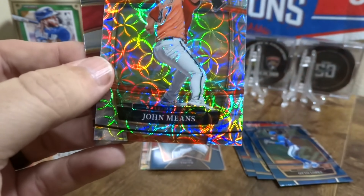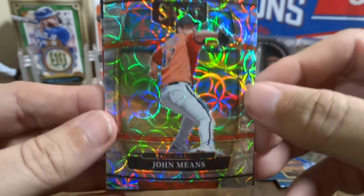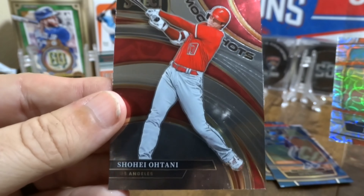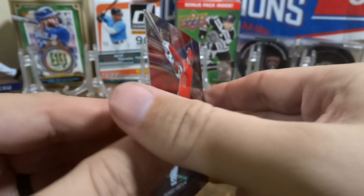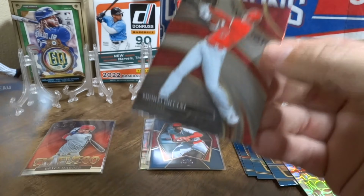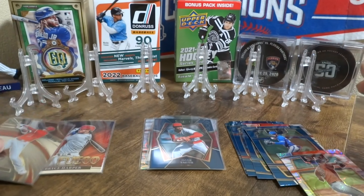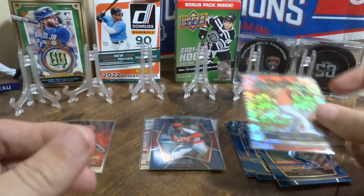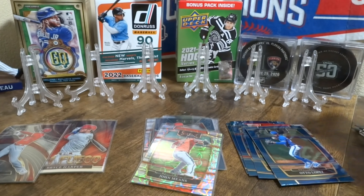We got that John Means again in that prism — circle prism, I don't know what it's called. And then we got a Shohei Ohtani Moonshots — very cool! I don't think these are numbered — yeah, this one is not numbered. Pretty cool. Nothing earth-shattering that I know of in the first box, but let's get to the second one. Like I said, we can get some rookie autographs, but the odds of doing that out of 12 cards — it's gonna be huge if we do hit an autograph.